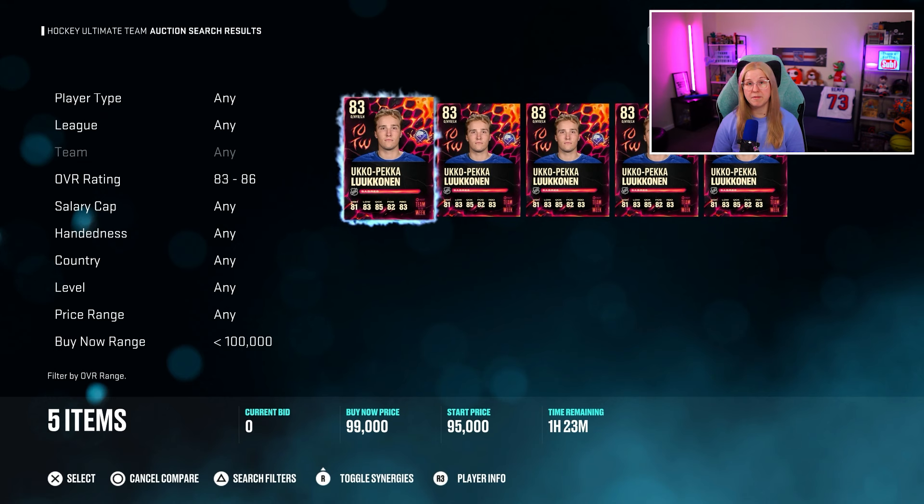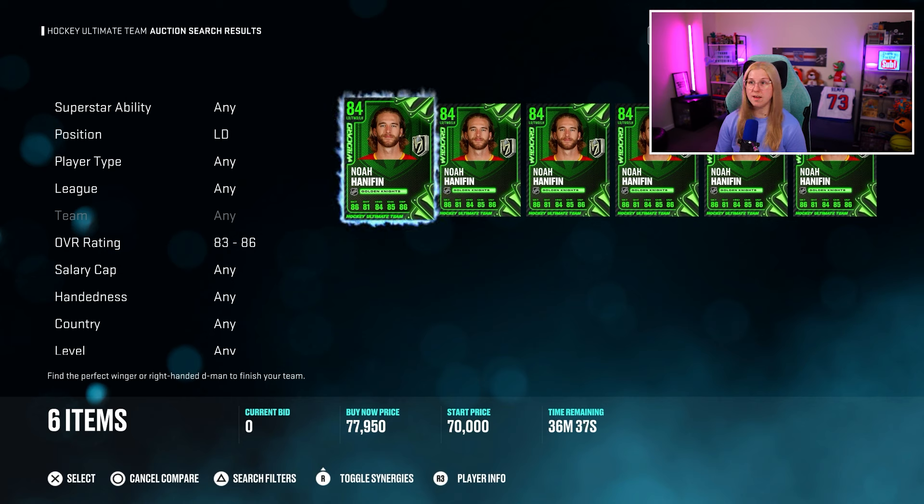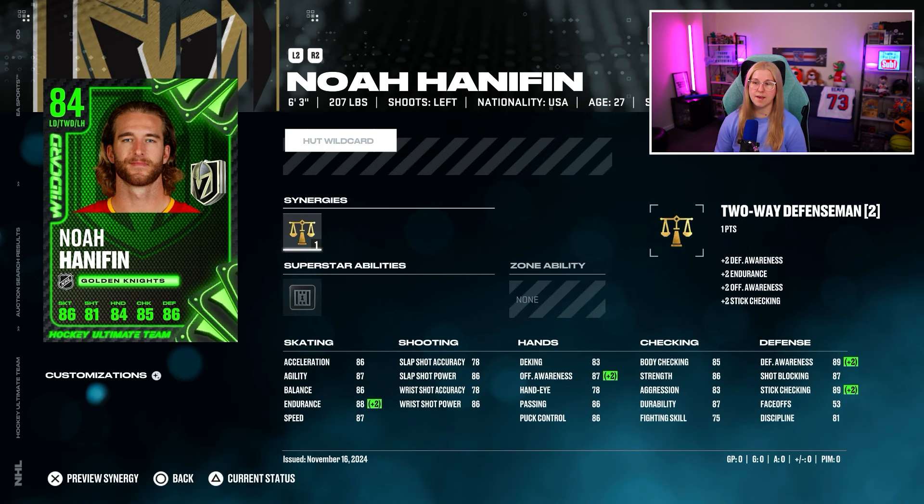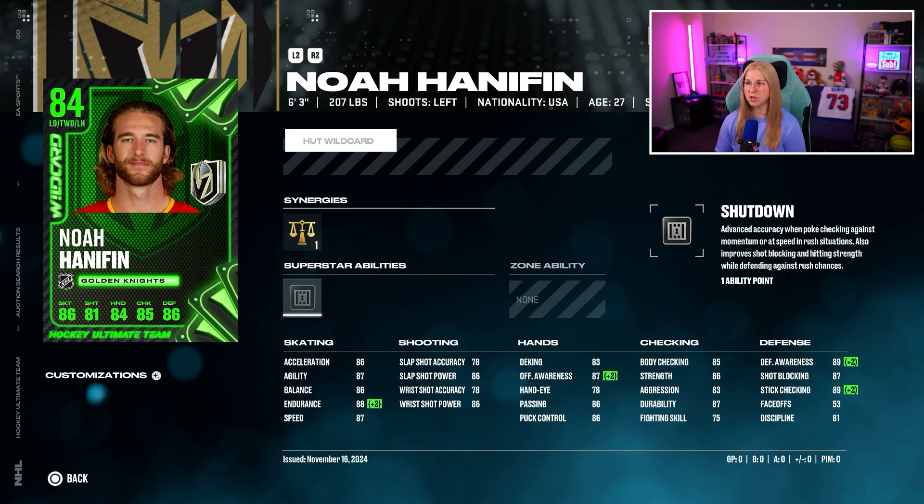Next player will be a left-handed defenseman. The defenseman I'll be trying out is this 84 overall Noah Hanifan wildcard from the Vegas Golden Knights. The cheapest one is 78k coins. The reason I want to pick him is that he has 87 speed, 86 acceleration, and 88 endurance. We really need players with high endurance. Also 6'3" with shutdown — I actually believe that's a good defensive ability. The shooting may not be the best, but his checking and defensive stats are okay for his overall.